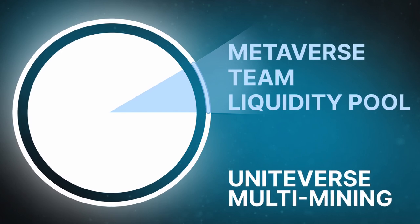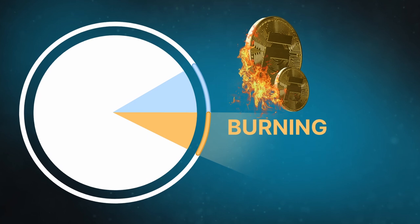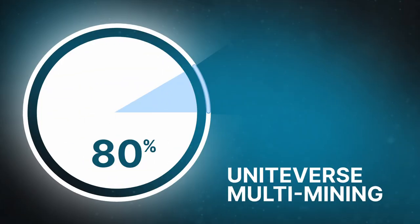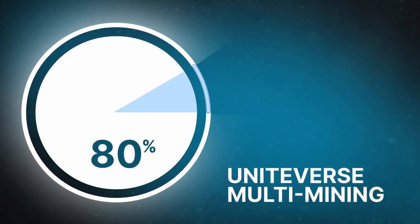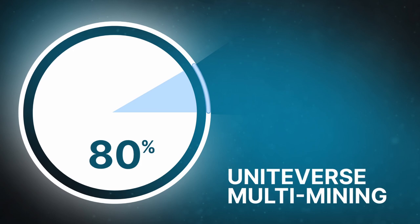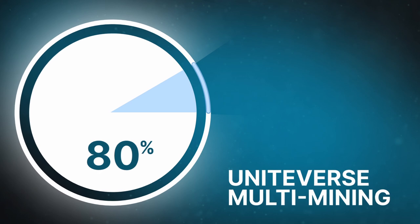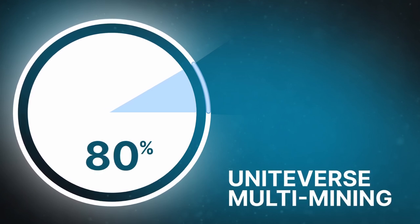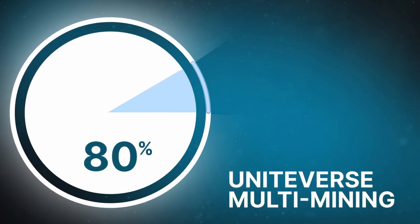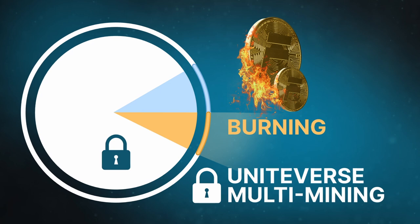This reserve is prepared for specific tasks. After their completion, the unused coins will be burned. 80% of Force Coins will be intended for release to the first users participating in Uniteverse. This is the only available option to get Force Coins at the initial stage. After the Force Coin is released on the open market, the remaining supply for the Uniteverse will be burned.